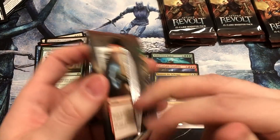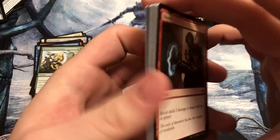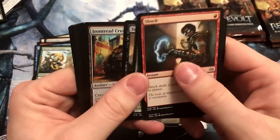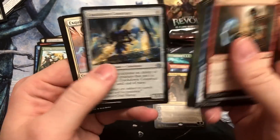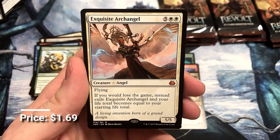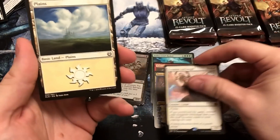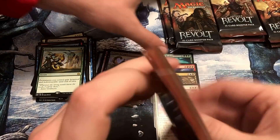A handful of packs left — maybe nine or so packs. What's a Defiant Salvager? Just someone who refuses to stop salvaging? They're just really stubborn about it? Yeah — frugal. Exquisite Archangel — another Mythic. I'm going to pull one aside here, Brett. Is that the one that's the invention? I hope so. Does it feel heavy?